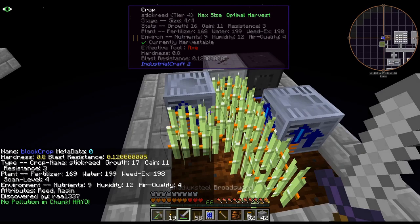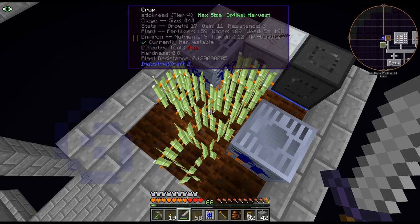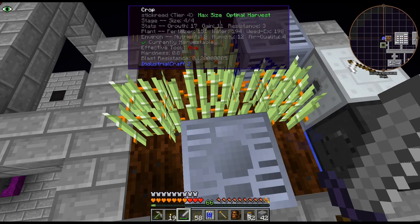Because it actually makes this much easier. If I accidentally break a crop or something, this grows it in seconds. As we saw, that was just three seconds and it's fully grown. It needs to be on a tile entity to work with these crops, so it does need to be right next to it. But it also makes it faster when you're trying to crossbreed as well.